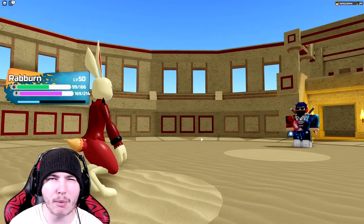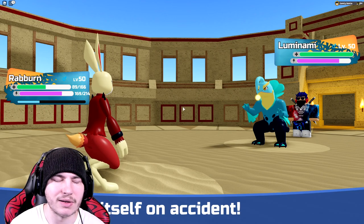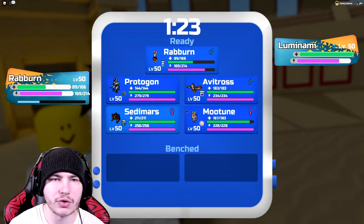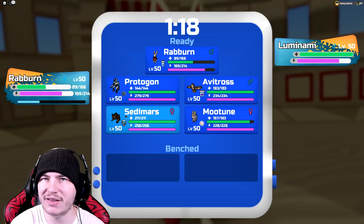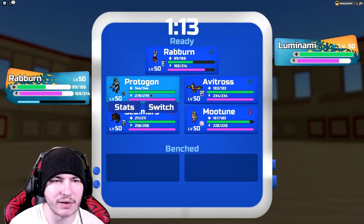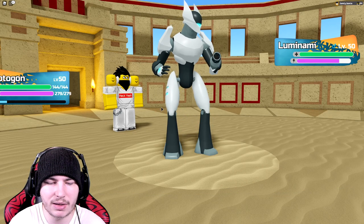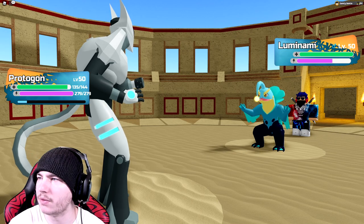They're probably going to withdraw — back into Luminami. We could also go into... yeah, I hit myself, of course. That's really unfortunate — I don't think I've ever dazed someone and had them hit themselves. I can't keep doing this because they're going to click Flash and Flea again. Sedemars can't come out because Mutagon beats it still, and I don't want to take a Frost Punch to the face. Protagon can come out here.